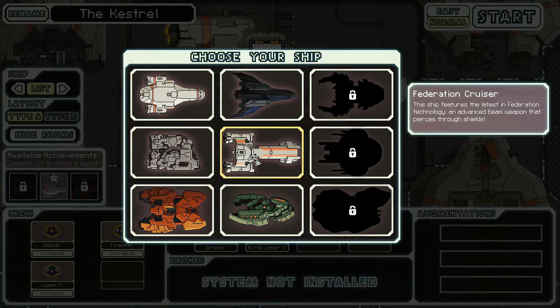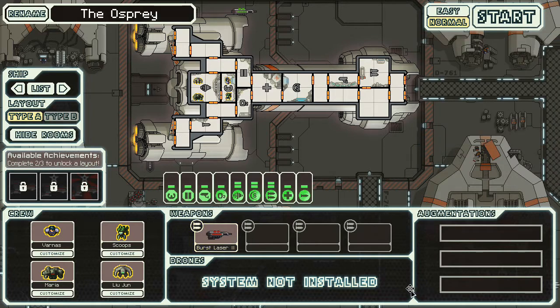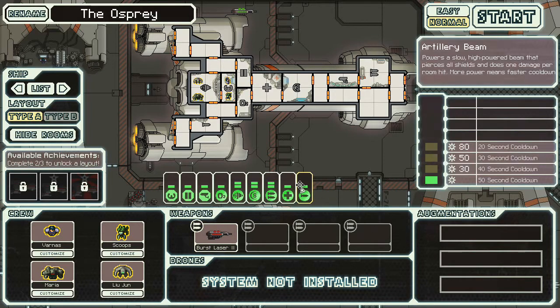Could be cool stuff. Apparently it features an advanced weapon. Not sure if it means the burst laser too or not, because that doesn't seem like a particularly advanced weapon. It has an artillery beam — this looks like the advanced weapon it's talking about. It's a slow, high-powered beam that pierces all shields and does one damage per hit. More power means faster cooldown. Interesting.